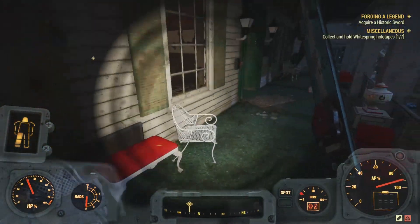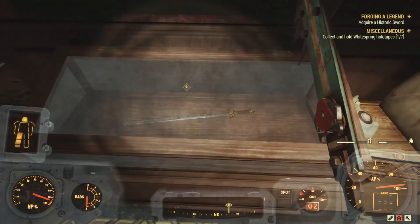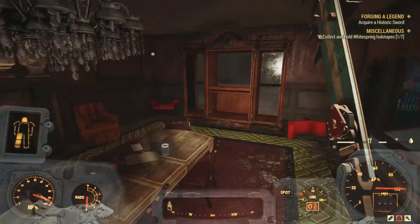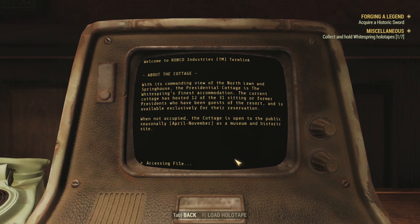This brings us from the artisan shops to the private cottages. These cottages were protected by hand scanners, but the hand scanner on this cottage has been broken, as have the windows. Heading inside, we move into the big formal dining room — still beautifully appointed. We find the historic sword in a display cabinet next to a terminal. It looks like a Chinese officer's sword. The terminal reads: The White Spring Presidential Cottage and Museum, the Appalachian White House, open seasonally 9am to 4pm. With its commanding view of the North Lawn and Spring House, the Presidential Cottage is the White Spring's finest accommodation. The current cottage has hosted 12 of the 31 sitting or former presidents who have been guests of the resort, and is available exclusively for their reservation. When not occupied, the cottage is open to the public seasonally, April through November, as a museum and historic site.